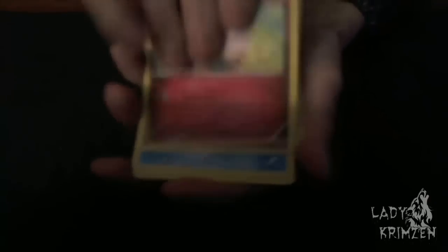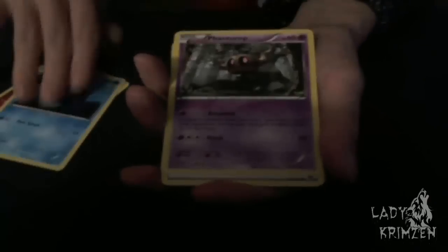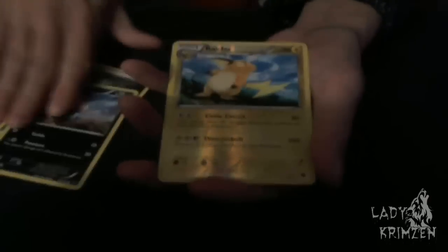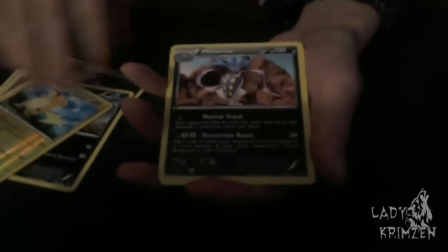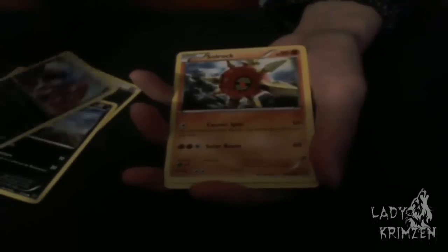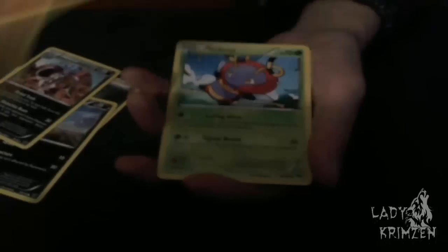Alright, one pack left after this and lots of cleaning up to do afterwards with all the plastic on the floor. Jigglypuff, Shellder, Phantump, Steel Energy, Inkay, Raichu Reverse Holo, Malamar as the Rare — actually that's a Reverse Holo. Skorupi, Volbeat, and Delcatty.